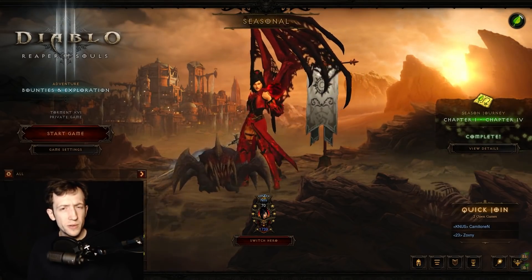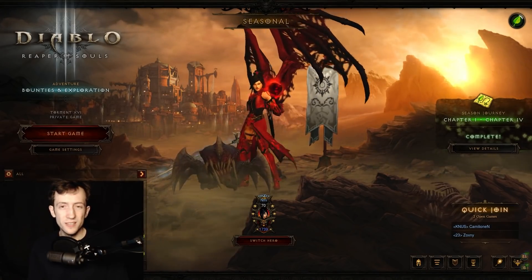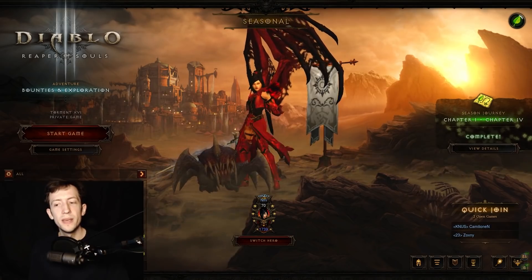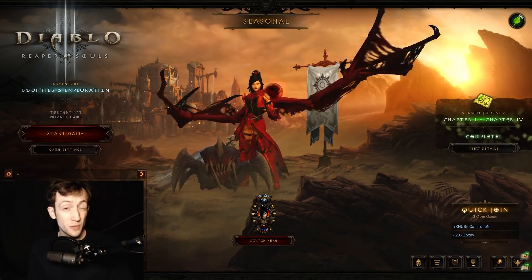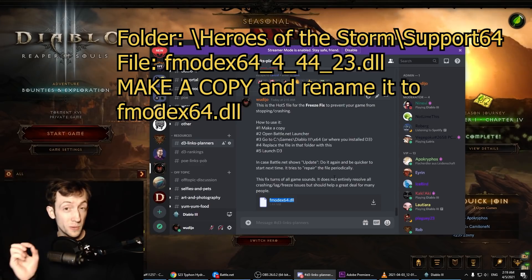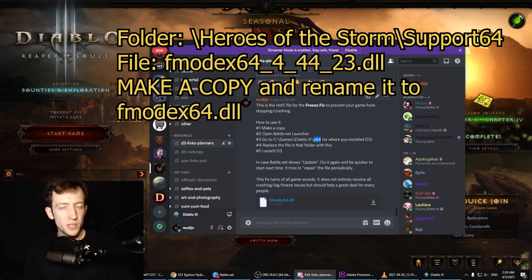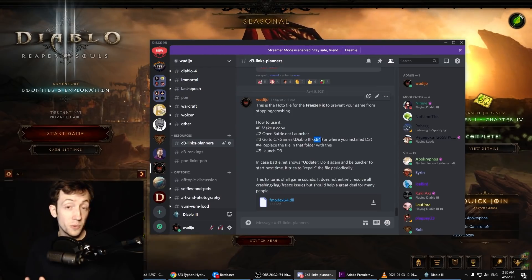When the game stops entirely, freezes, nothing happens, or starts stuttering heavily on your FPS even though you have a good machine, you can do the so-called freeze fix. What you have to do is download Heroes of the Storm and take a file called fmodex64.dll from the Heroes of the Storm folder. Put it into your Diablo x64 folder, which has an identically named file, replace it, and launch the game — it will solve most of those freezes and crashes.